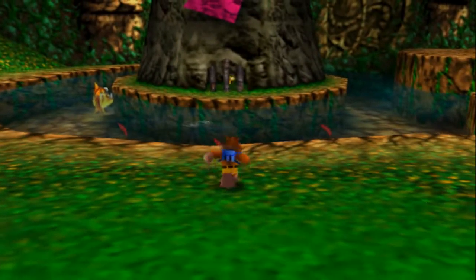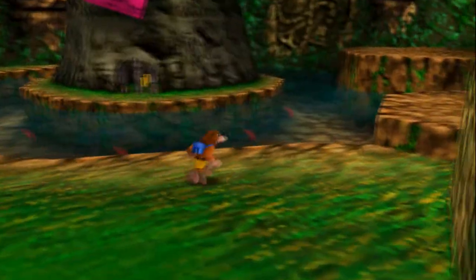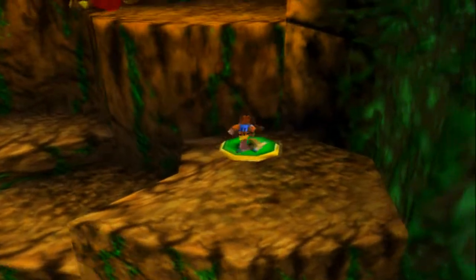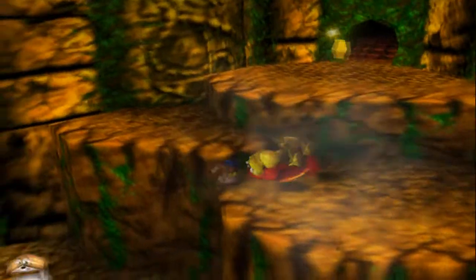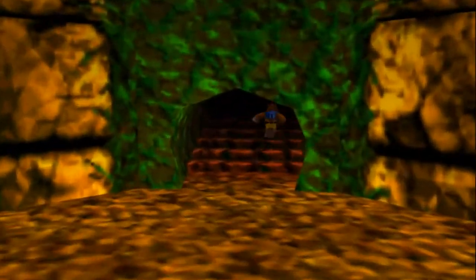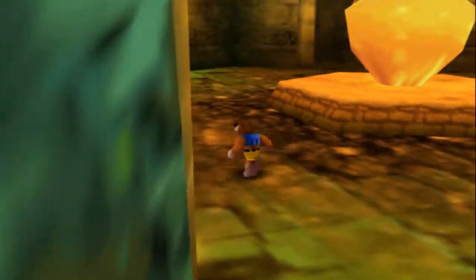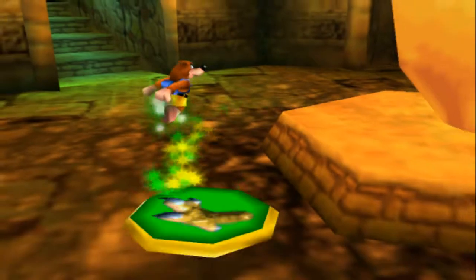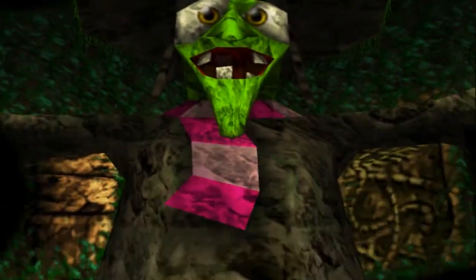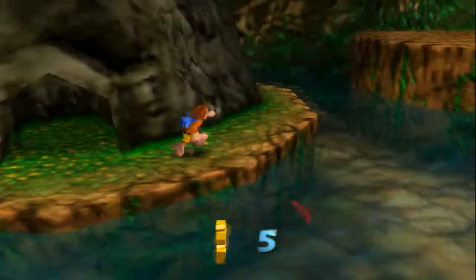Hey people, welcome back to Banjo-Kazooie. We're back, and last time we defeated Bubble Gloop Swamp after a lot of fail. Now we're going to move on to something a little bit different — going from a swamp into an icy tundra. But first there's one little thing we need to do. If you remember we hit the witch switch in a previous episode, so now we can go in the pot because we blew up the top of the witch's hat and get this puzzle piece. Excellent, so that's sorted.